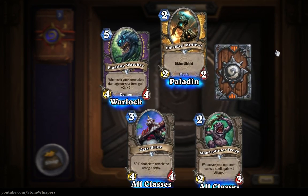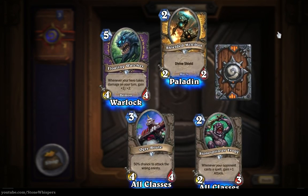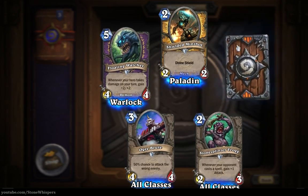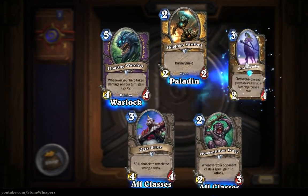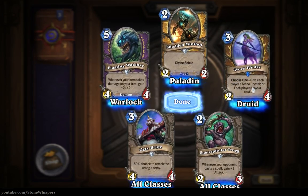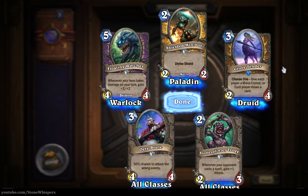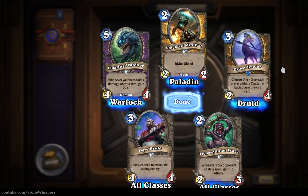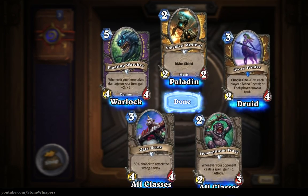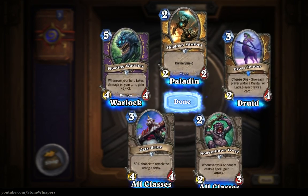So our last card - will it be gold and shiny, or will it be a Cobalt Guardian? Let's find out. Grove Tender - give each player a mana crystal, or each player draws a card. Two-four for three mana. So which of those cards looks the best for you? Anything there you particularly see that you think is a very good card?